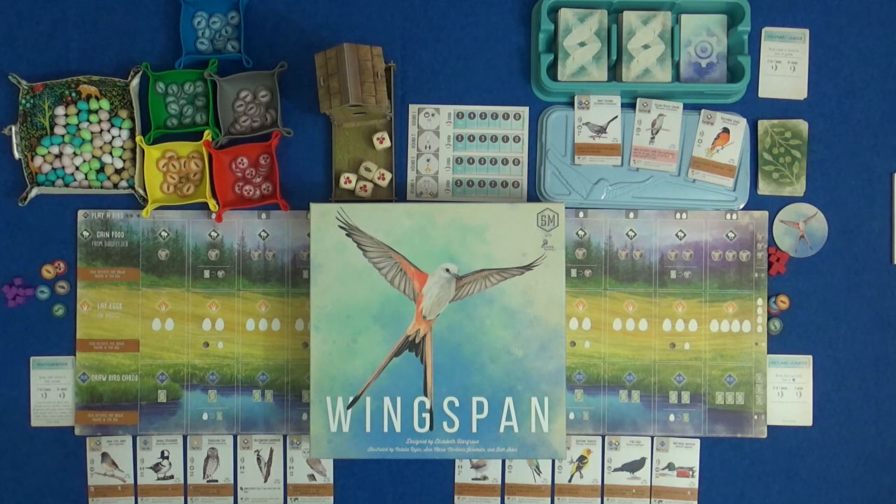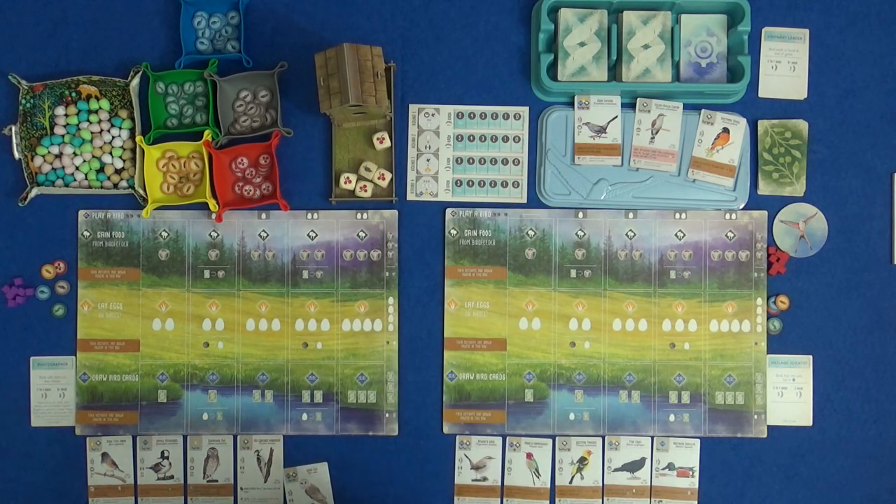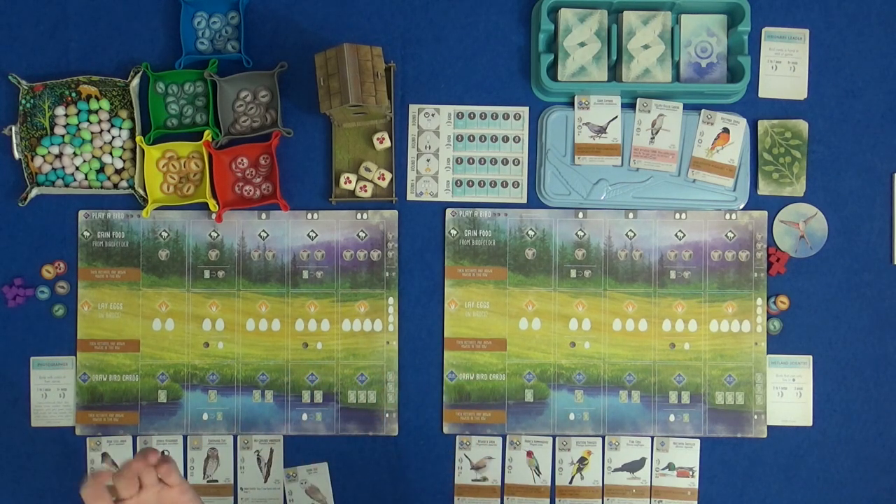Hi everyone, I'm Tom and today I'm going to be playing Wingspan, which is the upcoming game from Stonemaier Games who have made things like Viticulture, Euphoria, Charterstone, and this is a game where we are running an aviary and we are trying to attract the best birds, get them in their natural habitats, get them to lay eggs for points — hunters will hunt, birds will bird, things will be great.